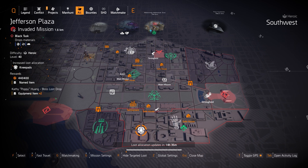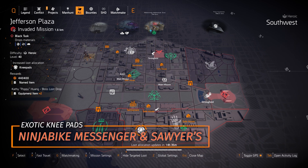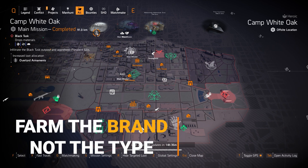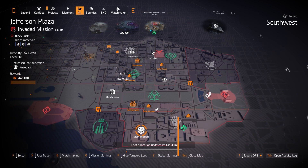At Jefferson Plaza there are two exotic kneepads: the Ninja Bike Messenger kneepads and Sawyer's kneepads — both mainly for DPS builds, but Sawyer's works for a tank build if you're sitting still behind cover. You can also get the Fox's Prayer kneepads here, but I always recommend farming the brand not the type, so farm Overlord instead of kneepads for those.